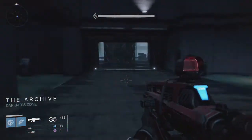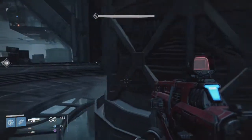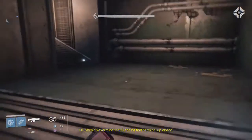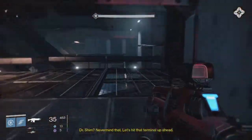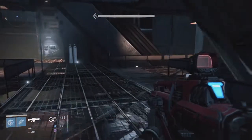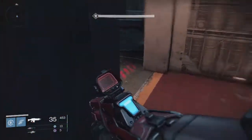Bigger magazine, a little bit more stability. The archive's power is still partially activated — it's overkill compared to the other one. The terminal says: 'Welcome, Dr. Shin, please enter your security clearance.' Never mind that, let's hit the terminal up ahead. This place is amazing — it's bigger than the archives in old Acra. And we're supposed to know what old Acra is, right?